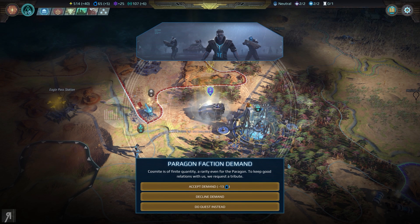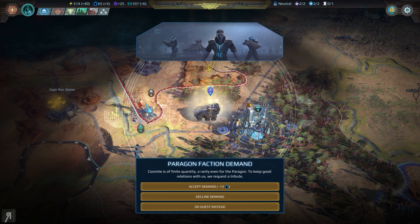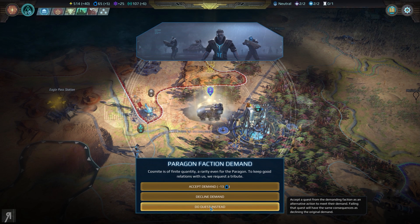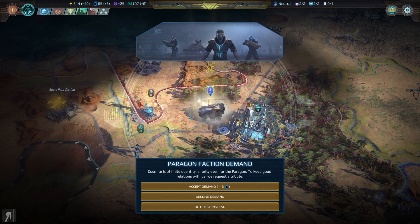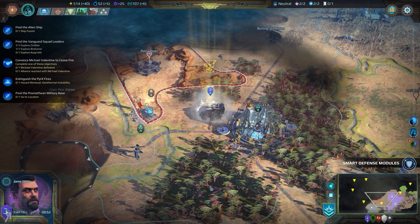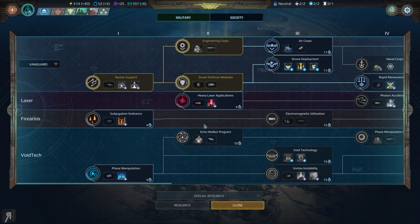Cosmite is of finite quantity, a rarity even for the Paragon. To keep good relations with us, we request a tribute. Is Gandhi going to declare war on me and then nuke me? Maybe. Let's accept a quest from the demanding faction. How much Cosmite do I have? I have 65, and I get 5 per turn. I'll accept the demand for now — I don't think that was a good idea, but we're going to try it nevertheless.